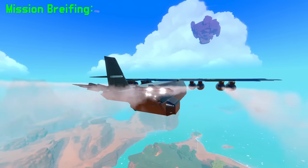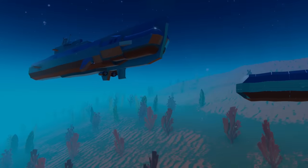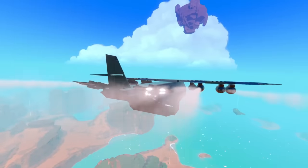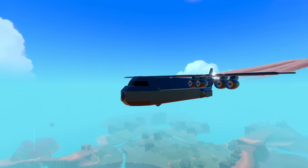Okay, agents. Heads up. Our scanners have picked up two enemy submarines near Magnet Island. We cannot let these enemy subs gain control of this area. It is your mission to take out these submarines before they do.